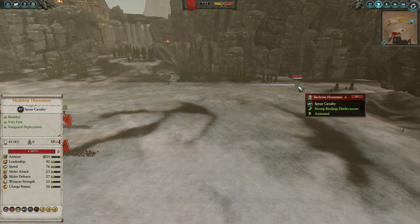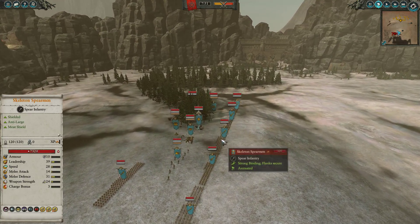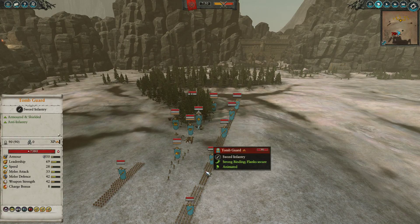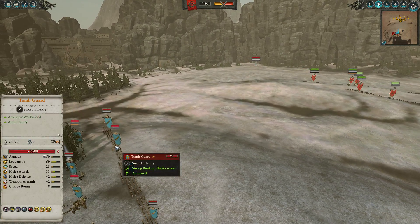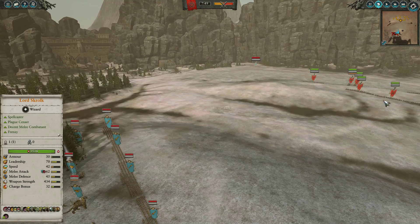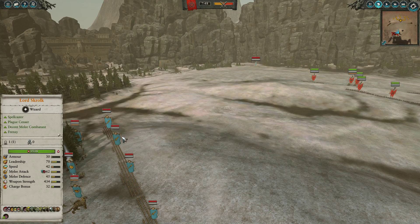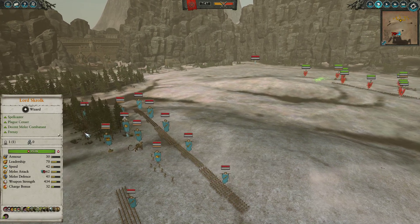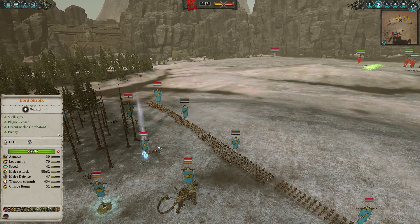Now for my opponent — you can see he's Vanguard deploying two Skeleton Horsemen in the back to intercept my artillery. His front line is pretty cheap, definitely not on par with mine, because he invested a lot in monsters and supporting tools. Two Tomb Guard — against Plague Monks they'll probably trade okay, though I feel the Plague Monks would win. It would be a tight one. The two Skeleton Spears are an absolute joke against Plague Monks, but my opponent's main killing force is much more invested in other troops.